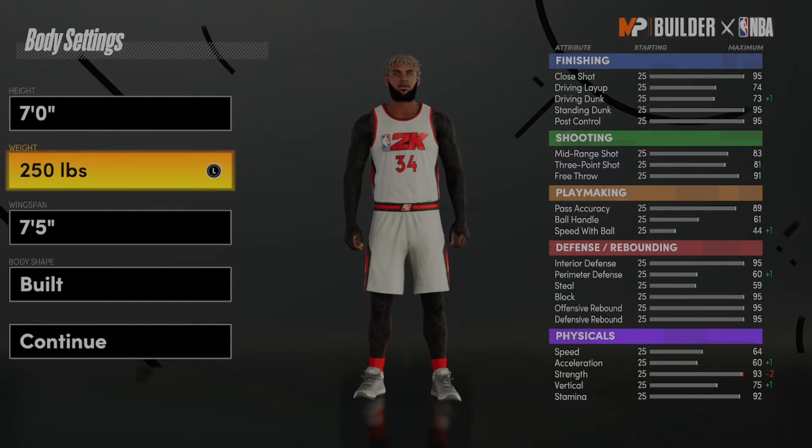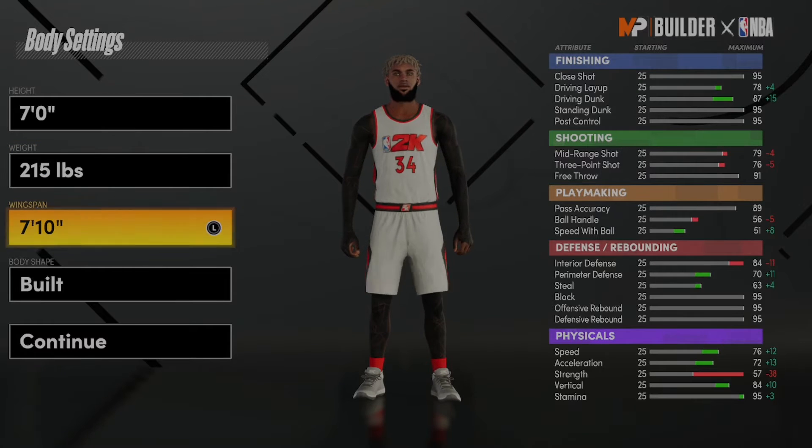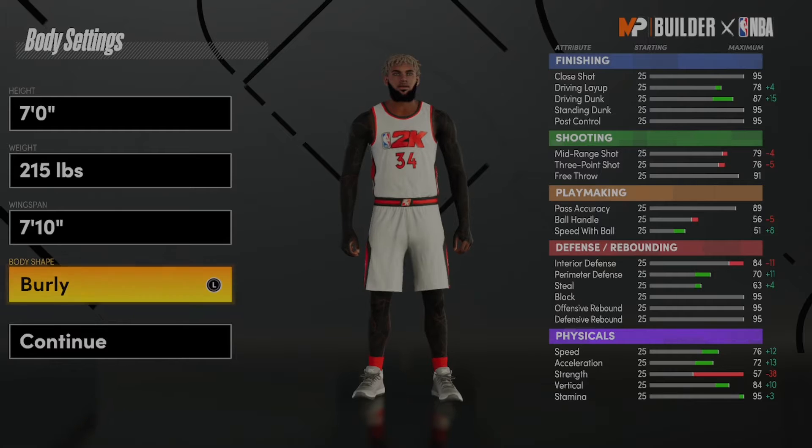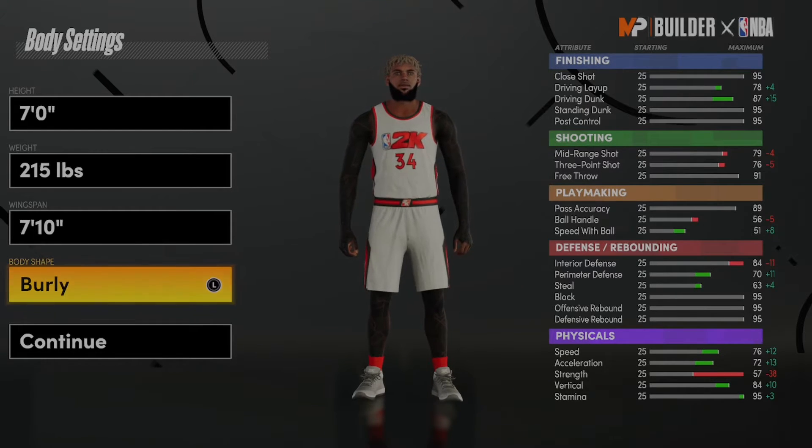Alright, let's get into the build. Make him 7 foot, lowest weight, and make him max wingspan. Ain't nobody gonna stop you. You 7 foot with 95 post looks 2. You can dunk, shoot threes. You have unpluckable quick first step. You got special delivery. You got dimer. You got floor general.